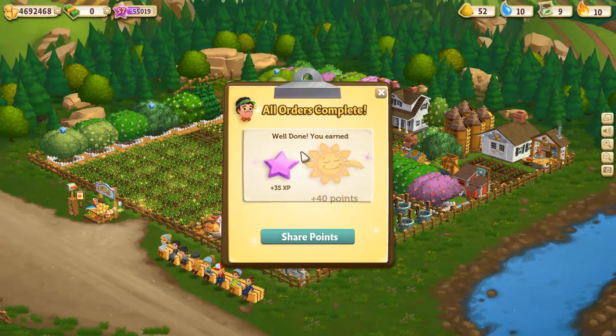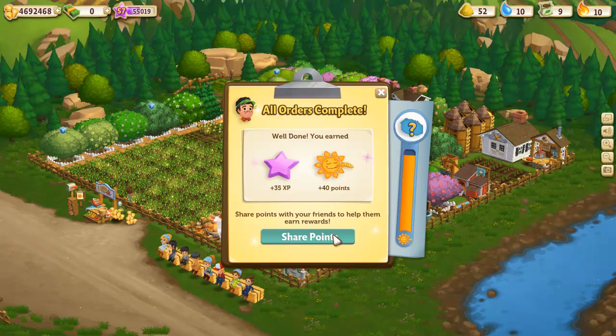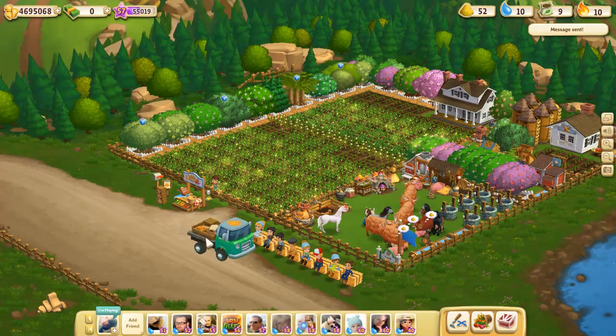Now we're going to get 'well done' — 35 XP and 40 points because we've filled all orders. I'm going to share the points, and as soon as I do his little truck is going to pull up here and he's going to pick up the orders. There we go.